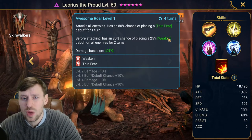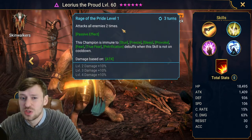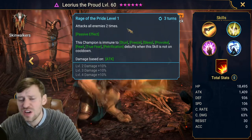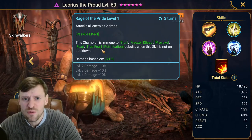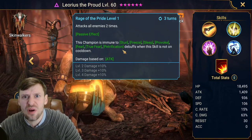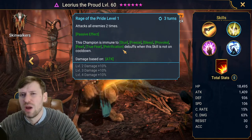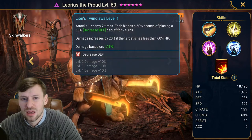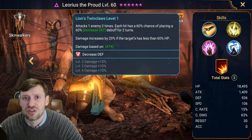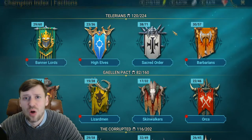If you want, you can build him to throw out true fears and weakens. He also attacks all enemies two times, and he's immune to a lot of CC — stun, freeze, sleep, provoke, fear, true fear — he's immune to it all, apart from a few things, but we'll worry about that another time. His A1 does something else, but yes, he smacks like a mother trucker and is basically Skull Crown on steroids.